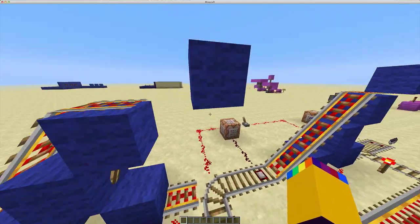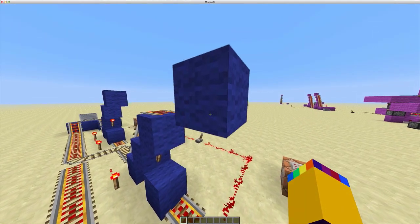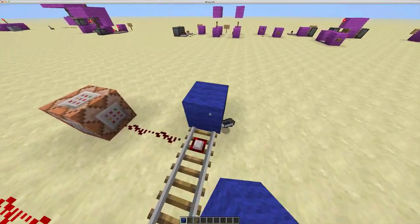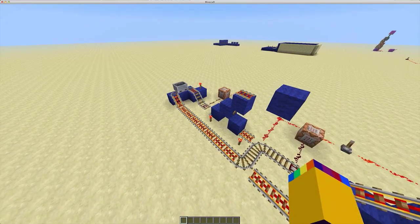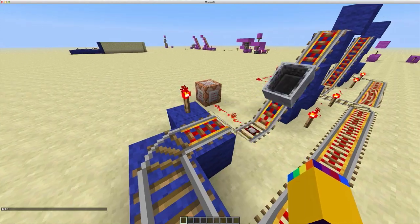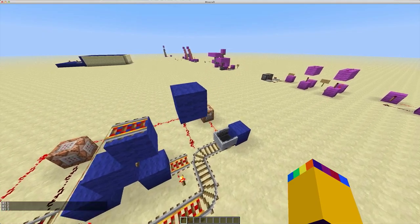Here we have our ramp, here and here, around. I should put a block here just to make sure that doesn't go insane. So when I push this cart, as you can see, it'll say 1, it'll say 2, it'll say 3, and it'll stop.